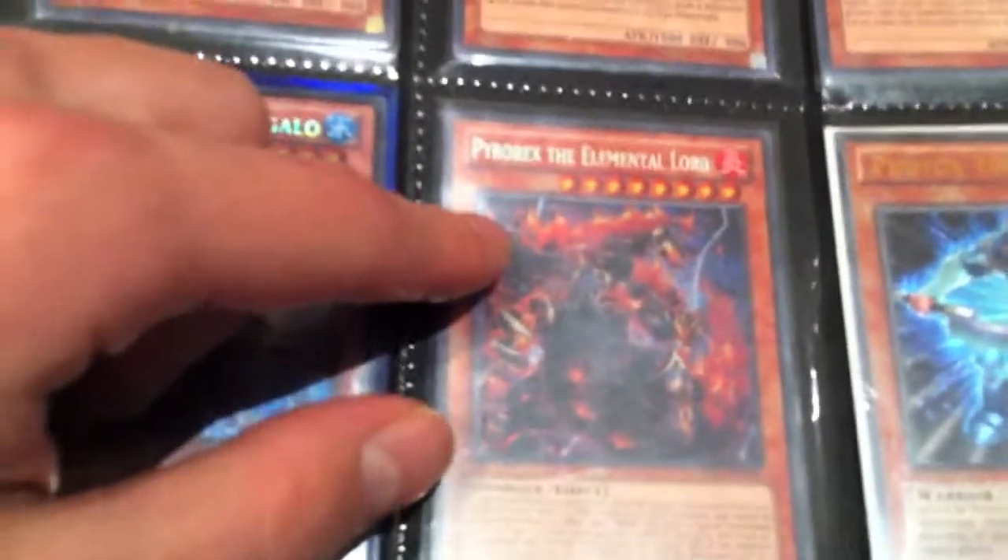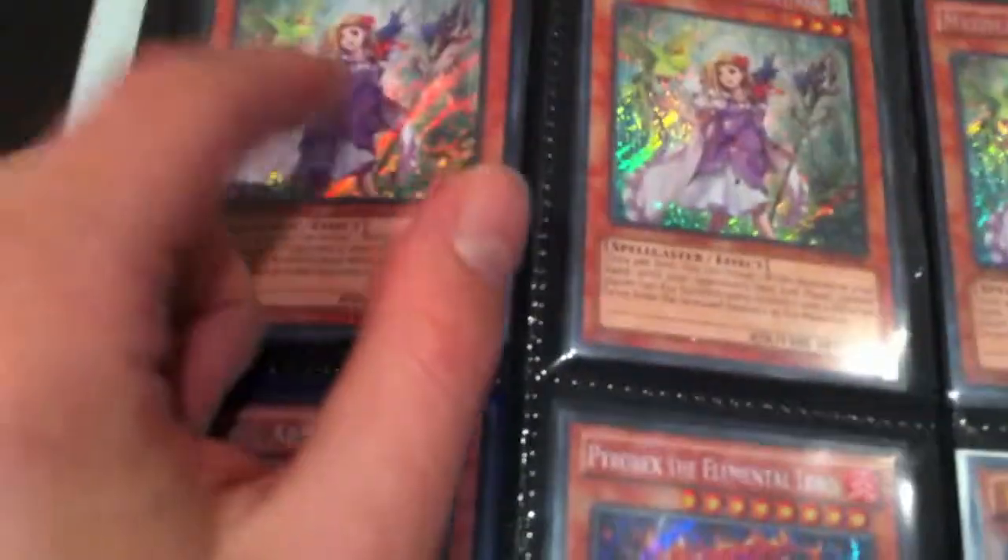I've got a secret Megalo for $25. The Element of the Lord is $3. The Ultimate Thrash is $15. The Mystical 3H. Some more Ultimate Thrash is $15, or 3 for $40.